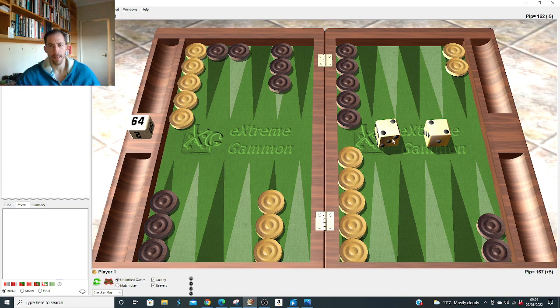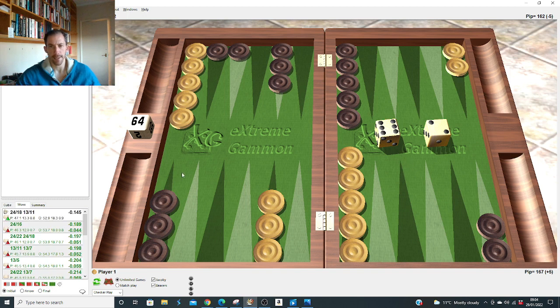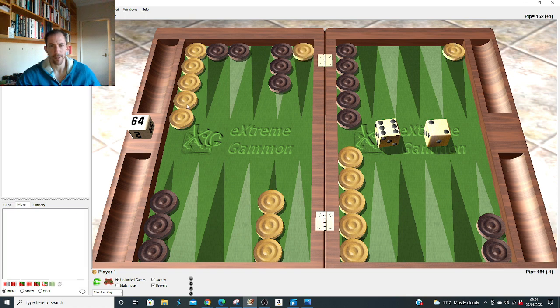Double one: make both points. Six-five: runs. Six-four: hits. Six-three: hits. Six-two after the 3-2 opening: it's right to come to 18 and 11, not slot the five — by a lot. It looks scary giving ones, fours, and sixes, but it shows how powerful the split-and-down is. If you slot the five it does dupe his fours, but he'd much rather hit you there than do something else, and you might not cover it.